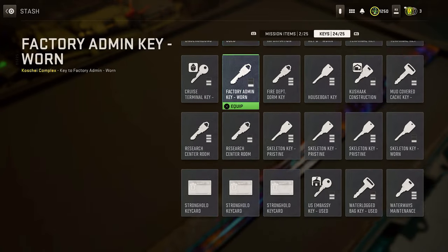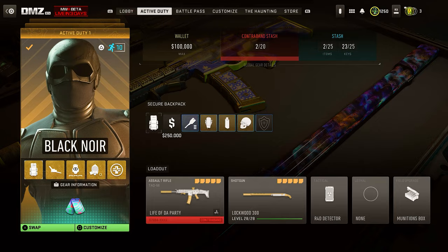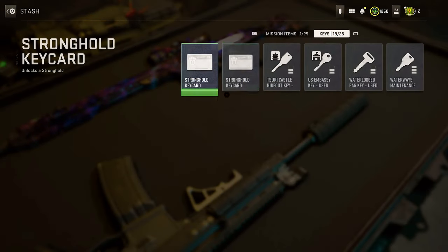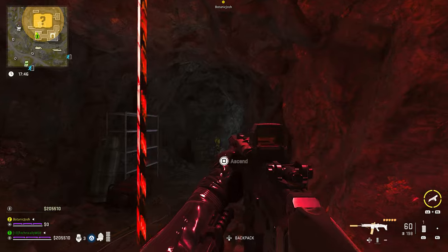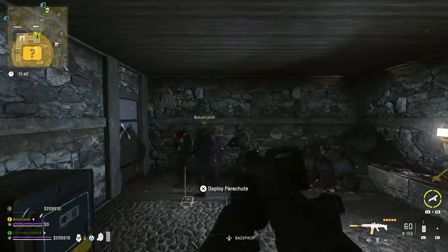Now that step one is done, we're going to the Ashika Island map. Before we load up the map, make sure that you have a full pristine skeleton key, and hopefully a castle key. If not, don't worry — it's just an extra step in game that you'll have to do.